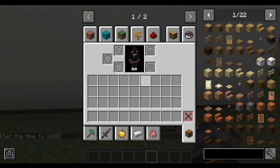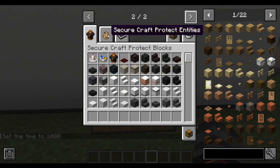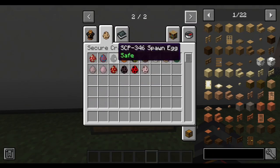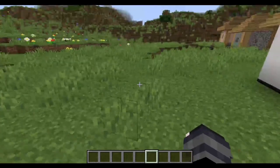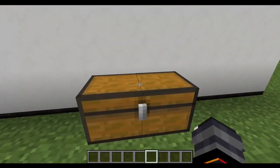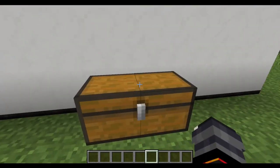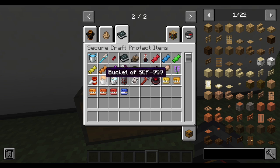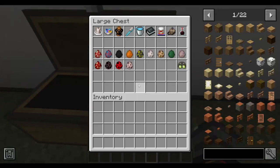It's got a bunch of different blocks and items - a lot of things. I'm mainly going to be going over the SCPs, because those are the things that can surprise you, basically. Like, you can have a bucket of 999 and stuff. It's very interesting.